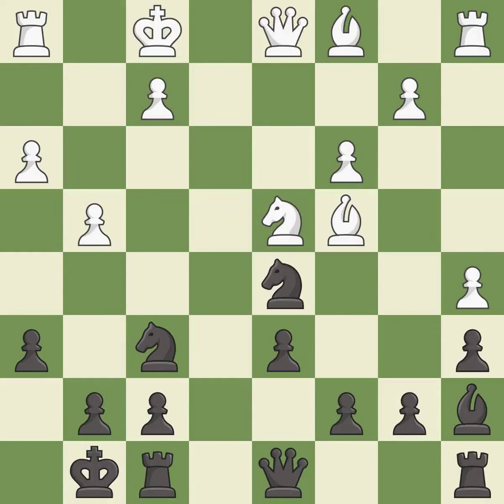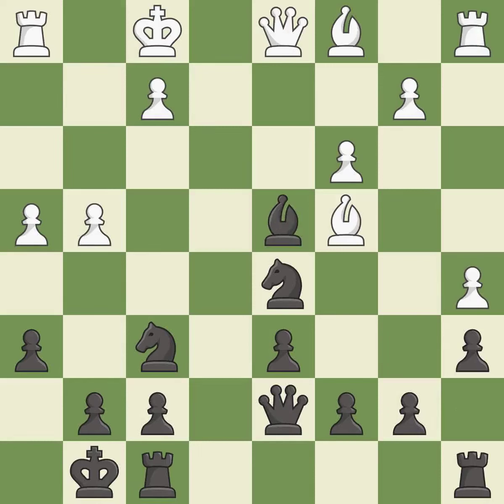This overlooks an opportunity to develop a rook off its starting square. This permits the opponent to take an open file with a rook — it is a mistake. The rooks can see each other now, allowing them to provide mutual defense. This threatens to win a knight. This allows the opponent to take an open file with a rook — it is a mistake. This misses an opportunity to take an open file with a rook.